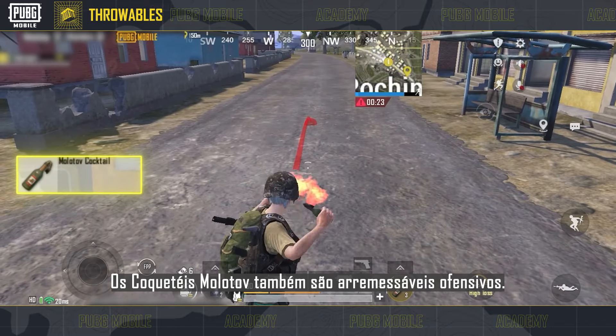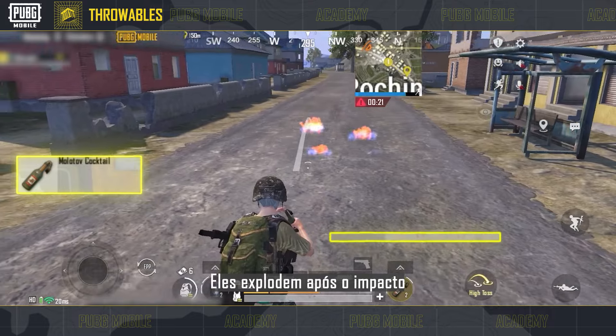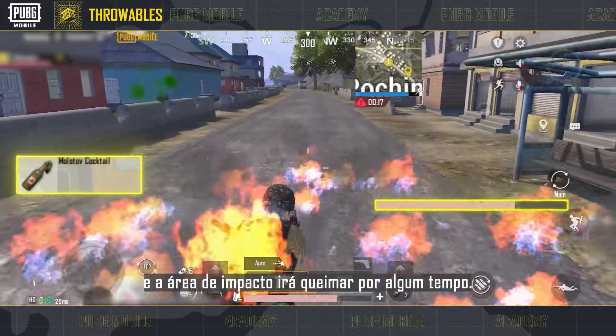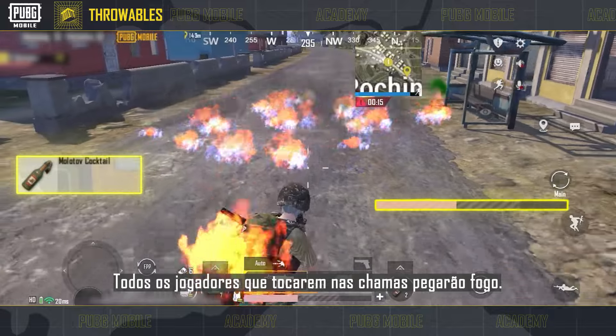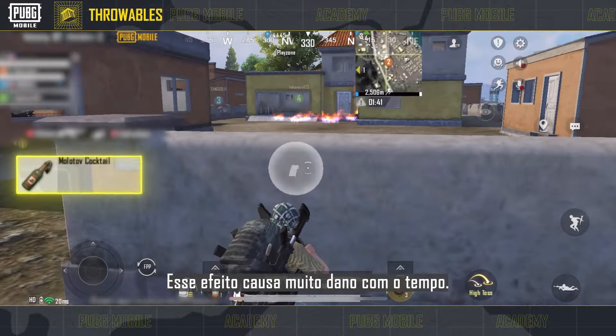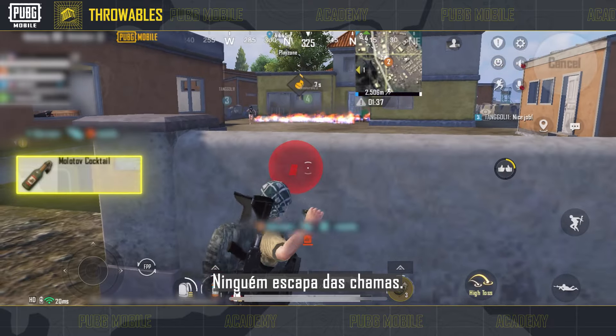Molotov cocktails are also an offensive throwable. They explode on impact and the ground in the impact zone will burn for a certain duration. All players who come into contact with the flames will be set on fire. This effect deals a lot of damage over time. No one escapes the flames.